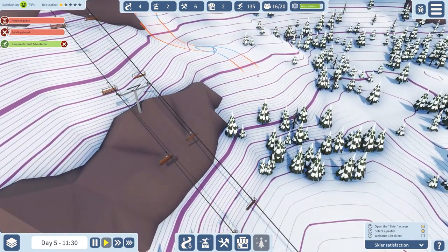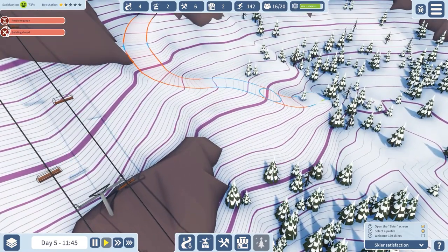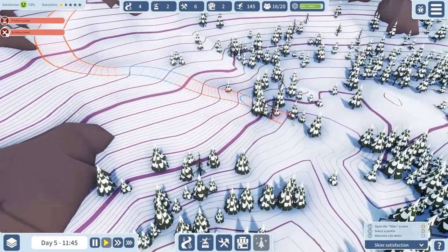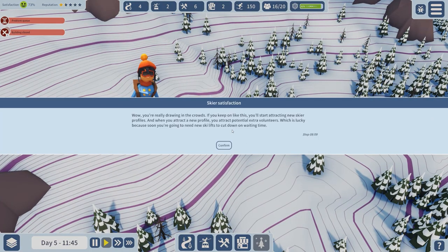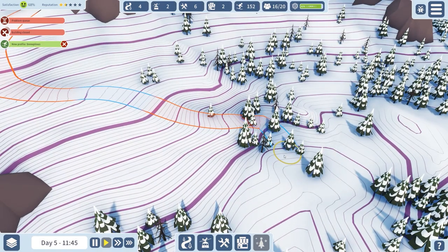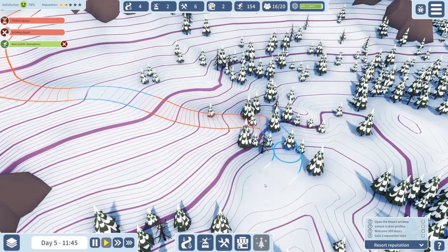That's a fairly light corner — you have to worry about the next one. Red to there, red to there — I don't want anything rated as extra hard. Our ski satisfaction is great: 'You've really drawn in the crowds. If you keep on like this you'll start attracting new skier profiles and when you attract a new profile you'll attract potential extra volunteers.' The game is now talking about resort reputation — sometimes it's good to take time out and check out your skiers.